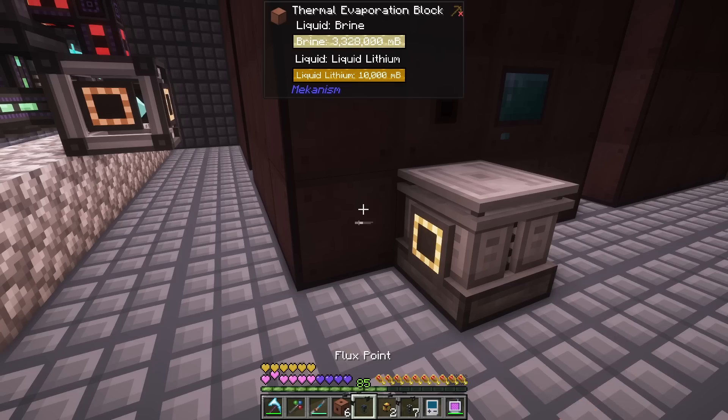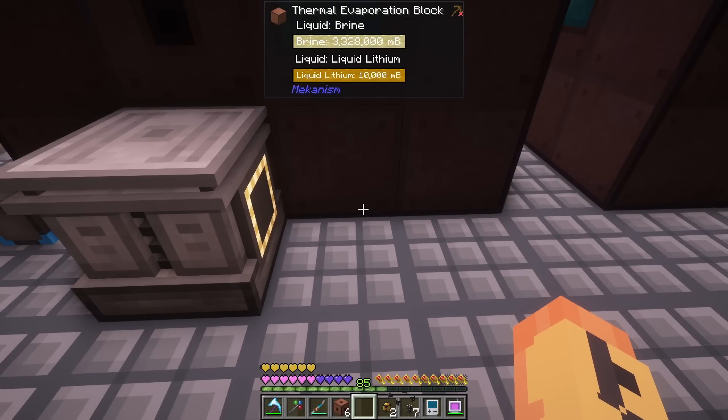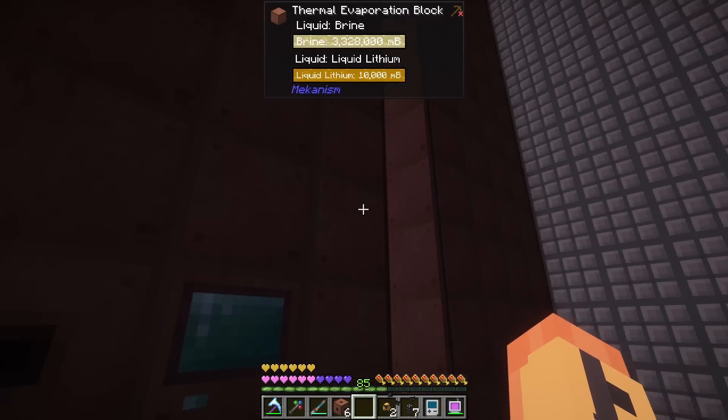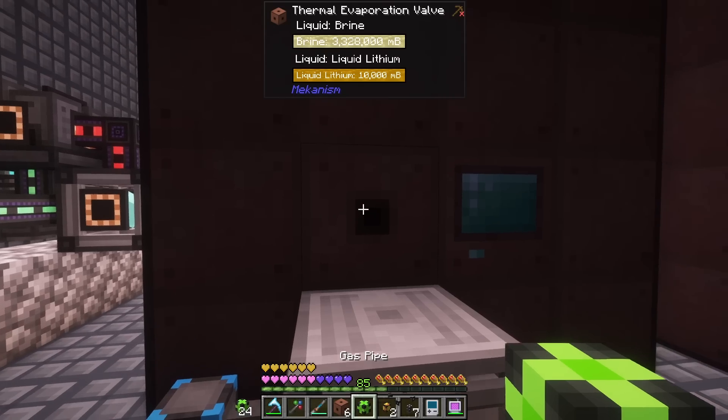Rotary one more time and a power point one more time. Then I'll probably go straight into an entangle port because we have to take it to the outside world where we can run it through a solar neutron activator — yeah, it needs daylight.